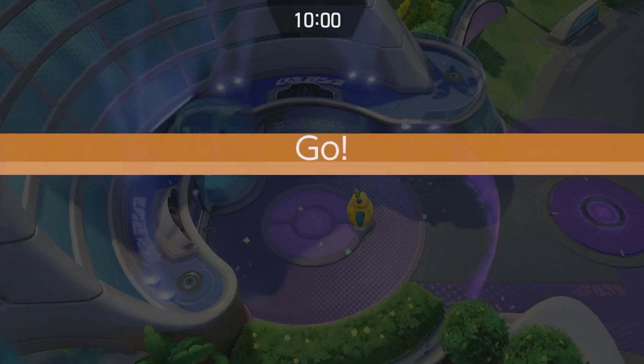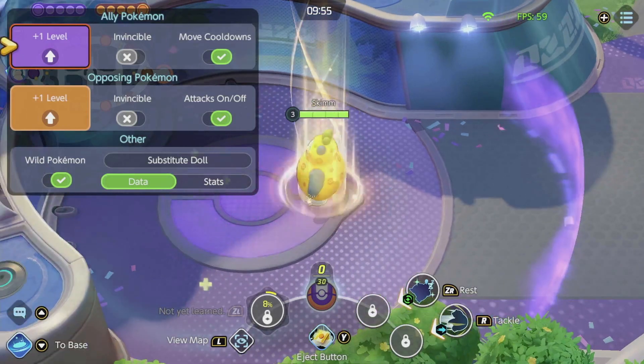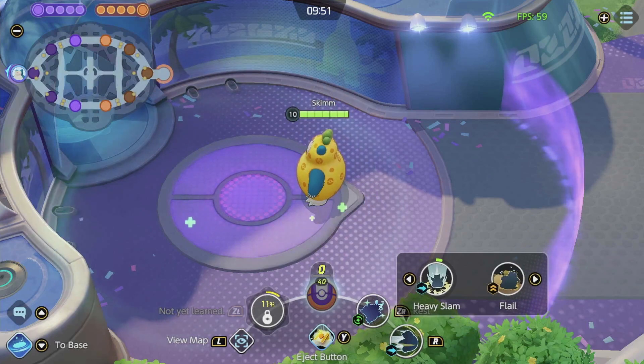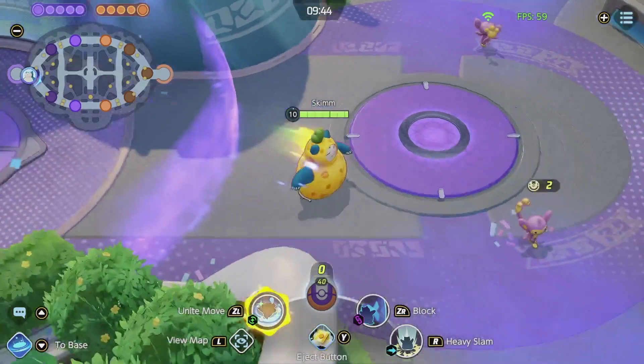So in case you didn't see the Blastoise video I did a little while ago, there's basically some weird interactions that happen with Flash and the Eject Button that can sometimes be staggered into your existing abilities and make things go really wonky and weird. It's great, it's a lot of fun, and I'm going to show you exactly how it works.